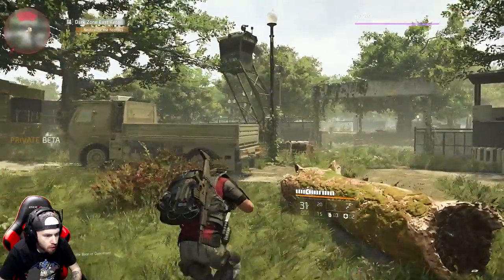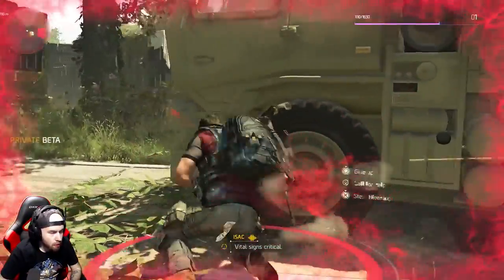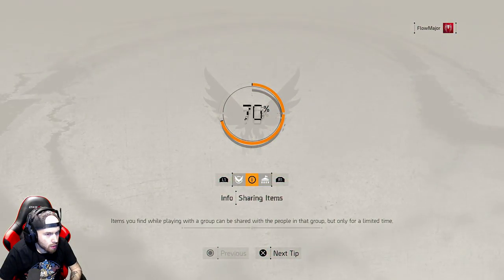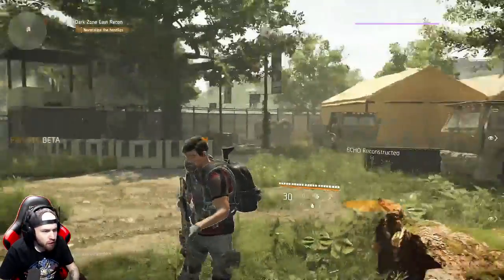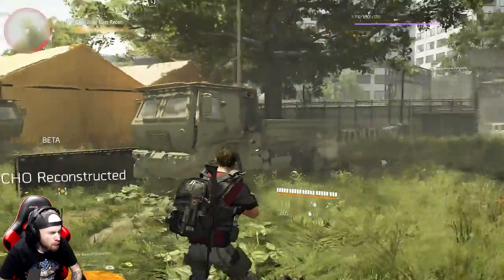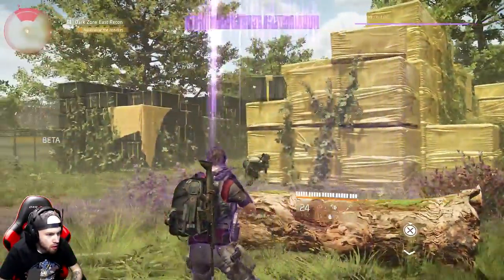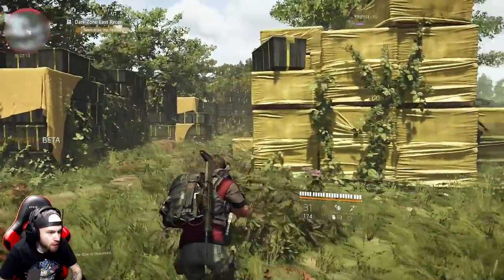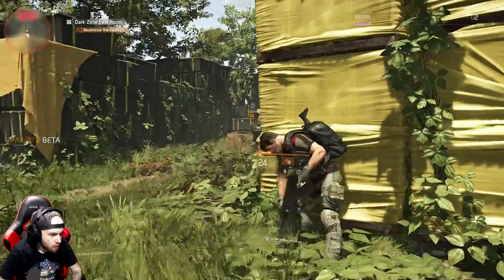Oh, no no no, oh my goodness — agent out of action. Okay, I think we're good. Agent, we're good my friends, we're still here. Hey, we leveled up — level 2! Dark zone level 2 and we're not even fighting real people yet, oh my goodness.